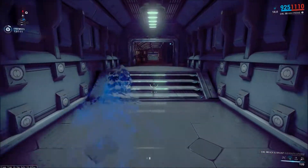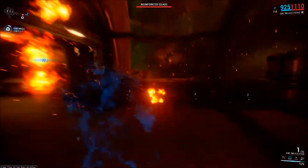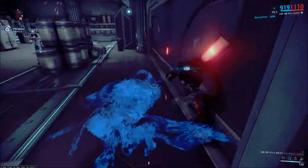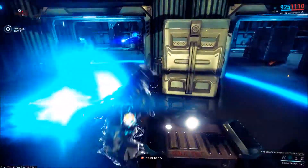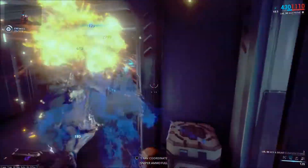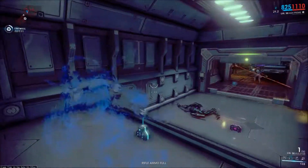A couple of the base stats for this weapon: it's going to be dealing 50 physical damage, mostly in slash, so you'll be dealing good damage against infested enemies, but corpus and grineer enemies will have a little bit of an advantage with their shields and their armor. Your attack speed is 0.8333, which is a little lower than what I would like in a normal melee weapon.